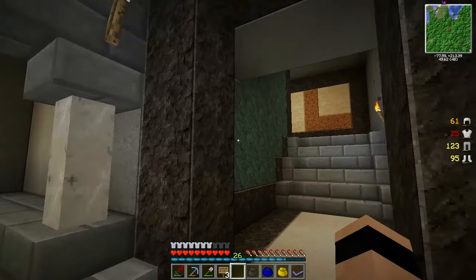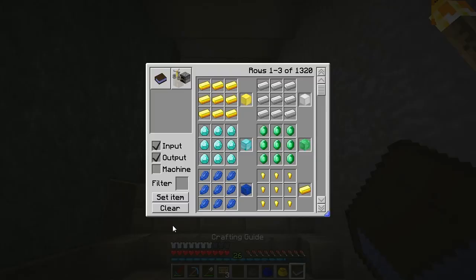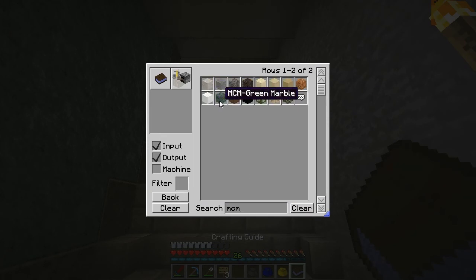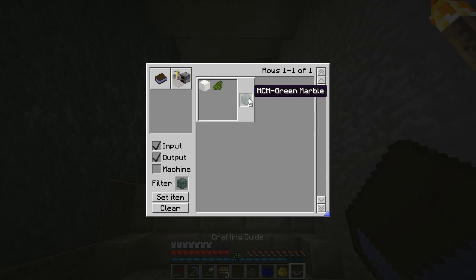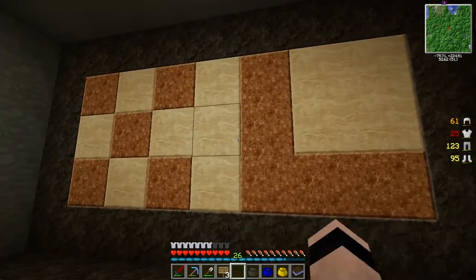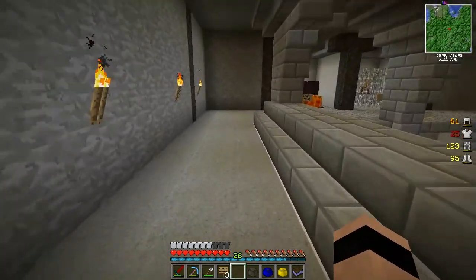And the staircase on this side - we've got this nice big bright green wall. That's where we make that MCM. The green marble, which is what this is - cactus green and white marble. White marble is just bone meal, gravel and clay. We have the Zekeland mural in the back wall. We put MCM stone 2 all along the back here.